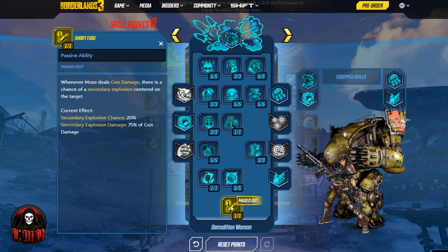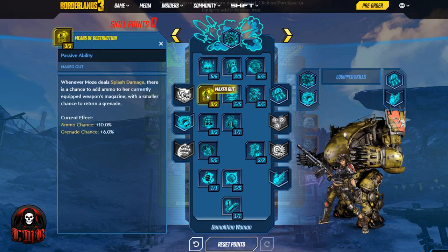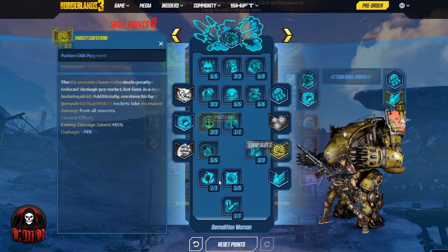And the capstone to this build — whenever Moze deals gun damage, there is a chance of a secondary explosion centered on the target. That's not a rocket or a grenade — that is shooting a normal weapon and having it explode on top of somebody. If you're rocking an SMG, every single bullet has a one-in-five chance to trigger that secondary explosion. The splash damage adds incendiary, has a chance to add ammo to your magazine, and a smaller chance to add a grenade — which then feeds into critical hits, lifesteal, and everything else we've discussed.